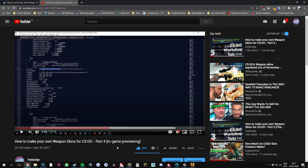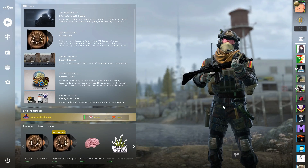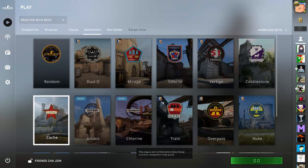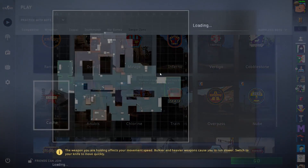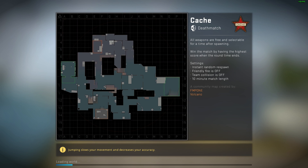If you experience this issue, make sure to do the following. As you can see in-game, my skin turns out to be black. There is a very quick and simple solution: all you have to do is load into an offline match, and once you're loaded inside this offline match, you just buy your weapon and it will show up properly.